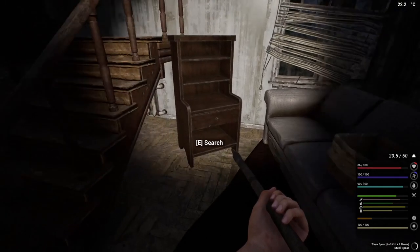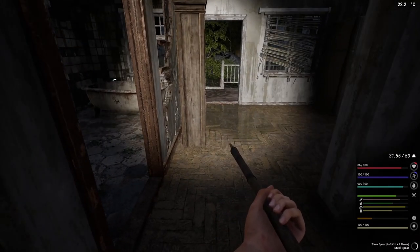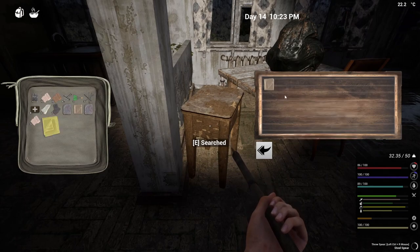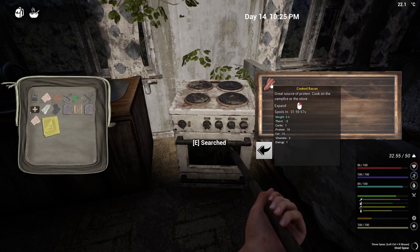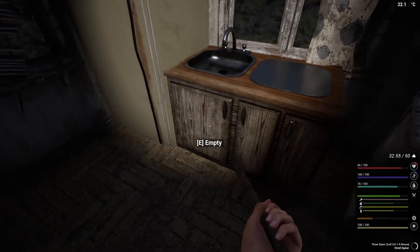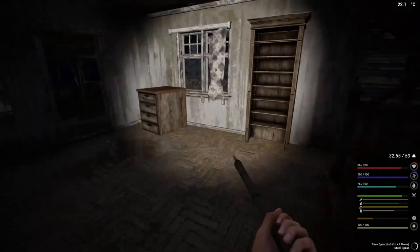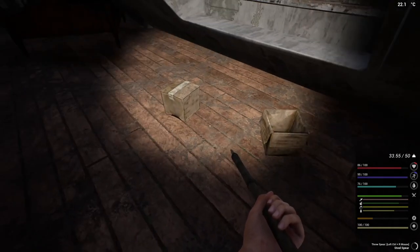We have got to be careful because it's actually night time, and look at our energy - it's not looking good. So we've got to be careful with that, but I have got the MRE packs and we've got to use them at some point, so we might as well use them. That's what they're there for. I'm going to eat that. That's empty. I'm going to eat that as well. We searched everywhere here and I can't see any tech, so let's go upstairs and see what we can find.